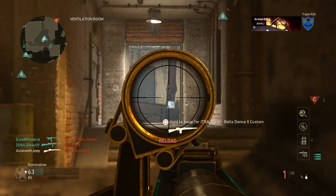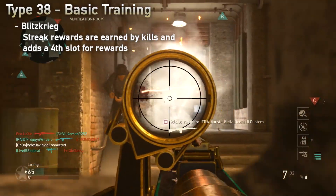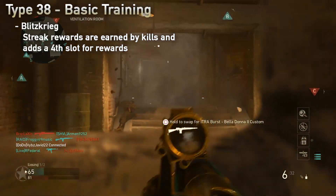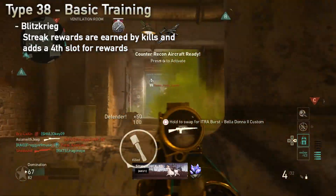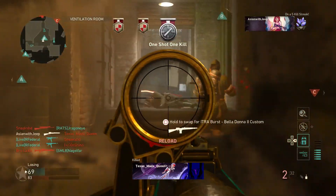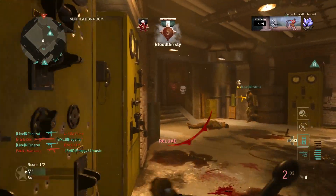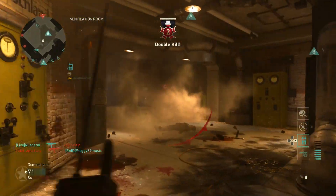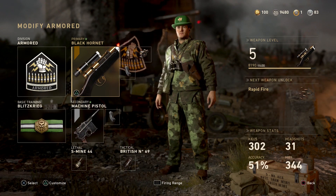For the basic training, Blitzkrieg will require kills for your streak rewards instead of scores, and adds a fourth slot for your reward selection. Blitzkrieg will also improve your streak rewards too. This basic training is more useful in objective modes while you spend more time picking off enemies from a distance, providing support for your team. Assists and kills from your killstreaks don't count towards your killstreak, so be sure to make your shots count.